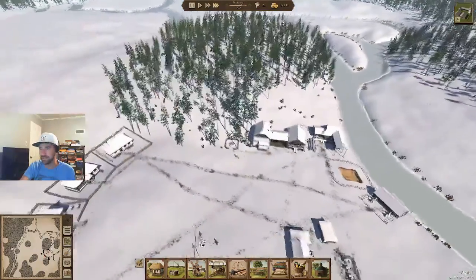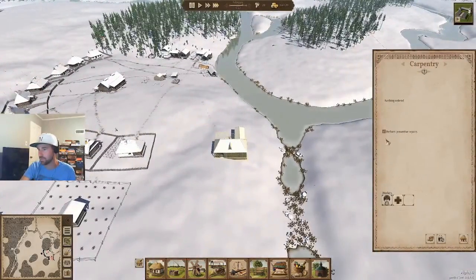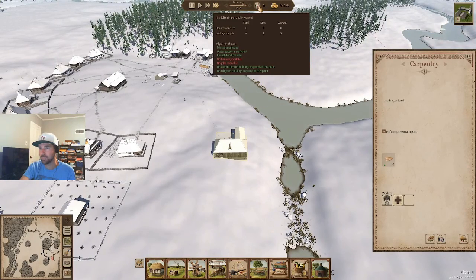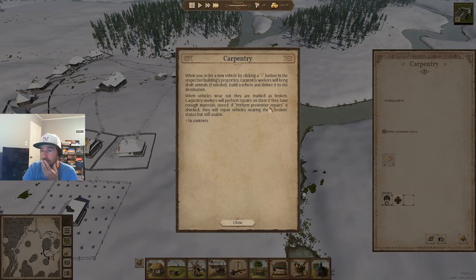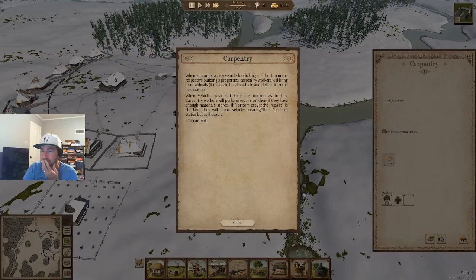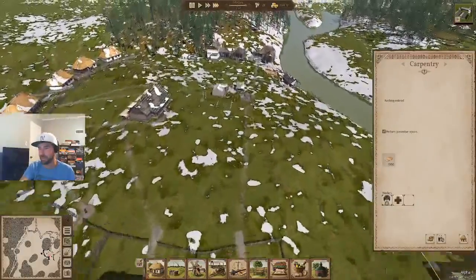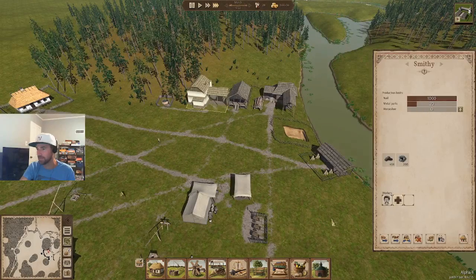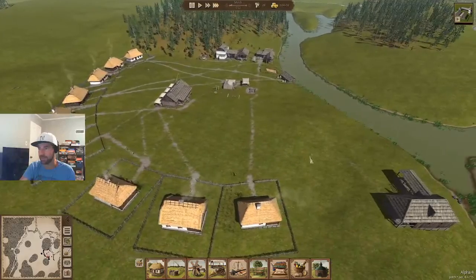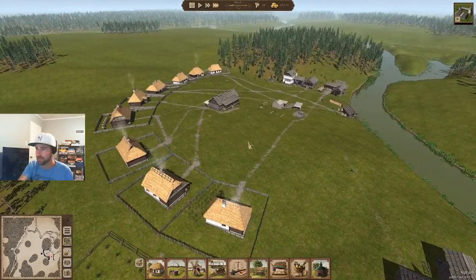Let's get the smithy working. We just built the carpentry — we need one worker to perform preventive repairs and there's one person looking for a job. Carpentry needs — I think they're going to need metal parts but I'm not certain. We'll make metal parts just in case — make twenty of them. Now we just need to get iron; we're going to get iron by trade eventually.